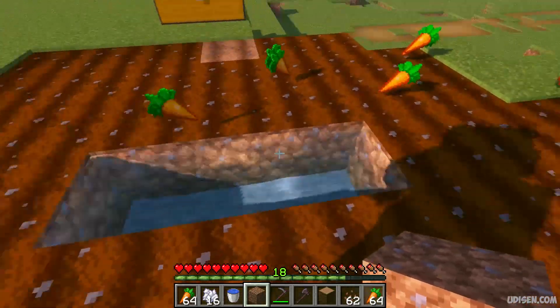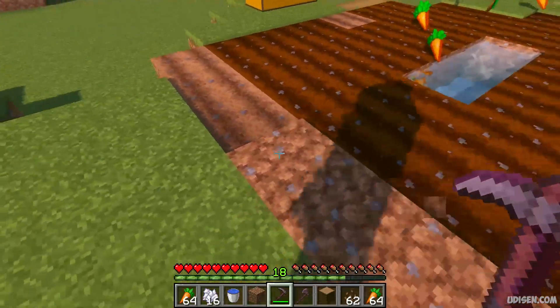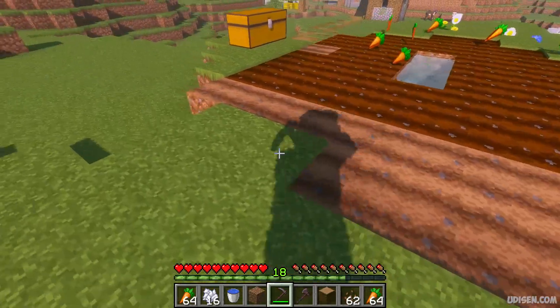Step number one: build a normal farm. Put down water, then use your hoe to work the territory around you, and plant your plants.